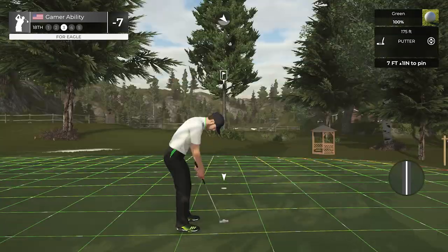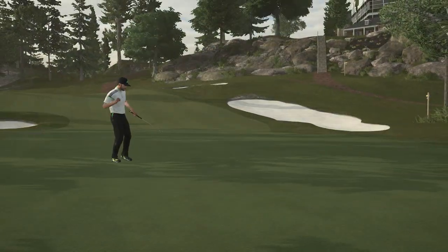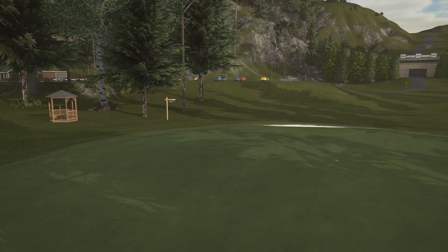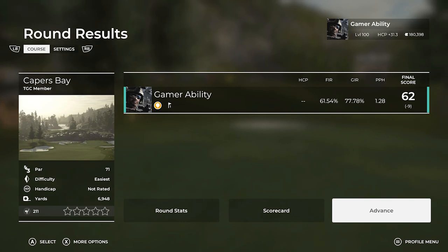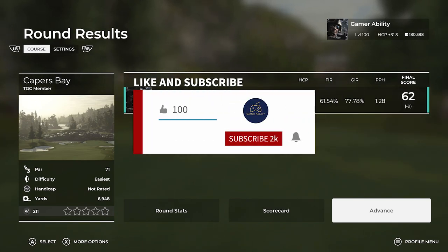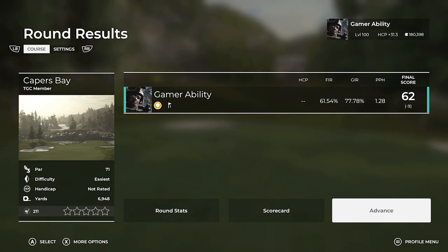We're going to take this eagle dedicated to Ret here and be on our way at beautiful Capers Bay. I'll be back — don't worry about that. This putt's tracking — let's go! Finish with an eagle dedicated to the designer. An eagle on 11 and 18 — what an incredible round of golf by Ryan Gamer. Nine under par, 61. Fairways — about right for Ryan. Thank you, Ret, for your hard work on this; it's just phenomenal. Thank you for watching — drop a like, subscribe for more, and I'll see you in the next one. Have a fantastic day, gamers!